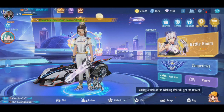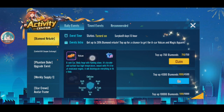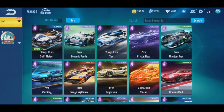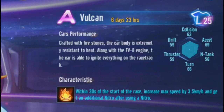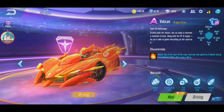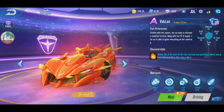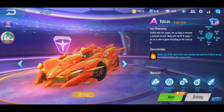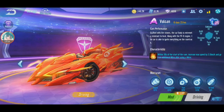Okay guys, I'm back in Galena Speed Rifters. There's a new event here. If you top up 750 diamonds, you can get... I'm gonna call it Fire God. Now it's named Vulcan. So yeah, today I'm gonna review Vulcan. Quite high acceleration. Within 30 seconds of the start of the race, increase max speed by 3.5km and get an additional nitro after using a nitro.